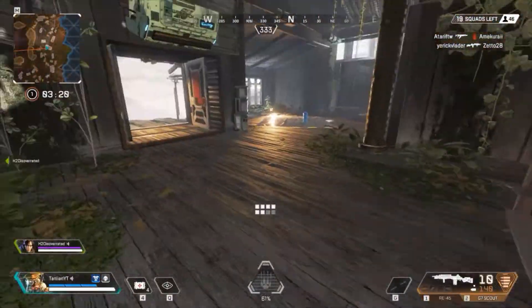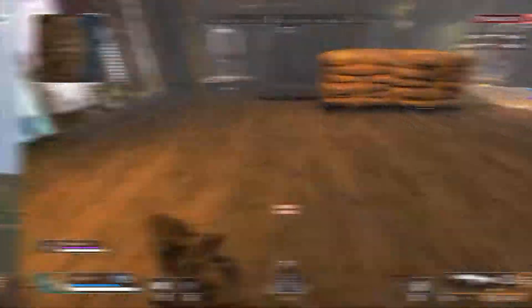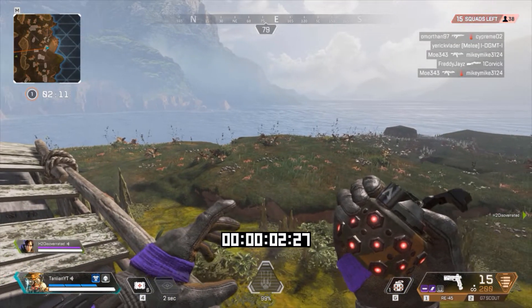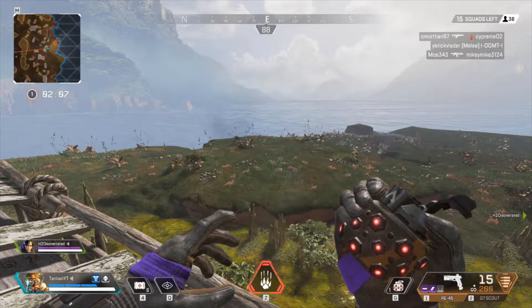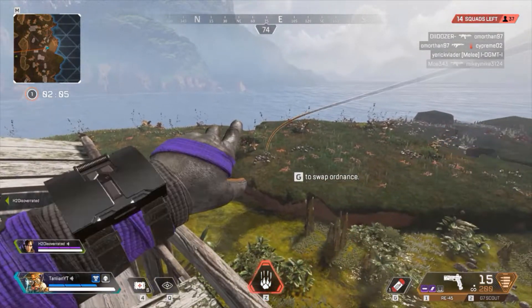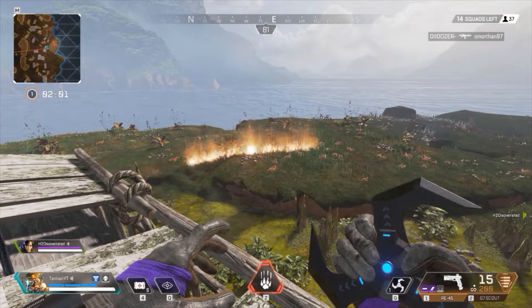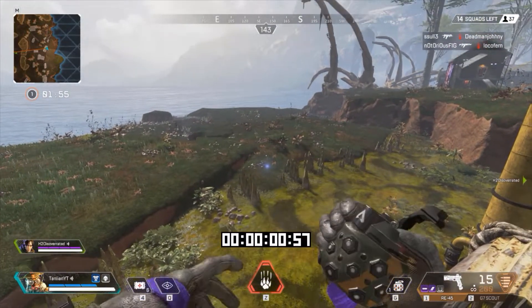Tip number 3 is another quick but very useful one. This one shows the differences between the grenades in the game. The frag grenade is always going to go off 3.5 seconds after leaving your hand. The thermite grenade is going to go off instantly on impact, while the arc star is going to go off 2.5 seconds after impact.